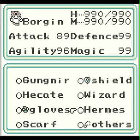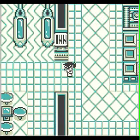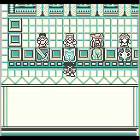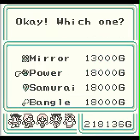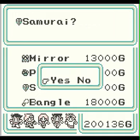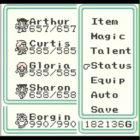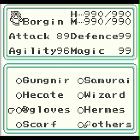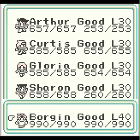Now we just need to get him some gloves and a shield. I don't have that one, but I'm going to buy a Power Glove and a Samurai Shield - it's the best shield we can purchase. Let's put that on Borgen now. Although it doesn't increase his defense, it gives him protection against mute, which is going to be good for him. Now the Power Gloves boost his attack - why not?